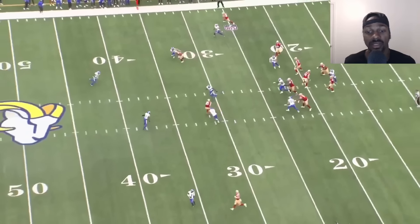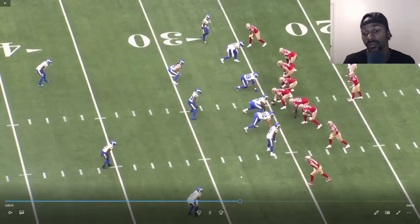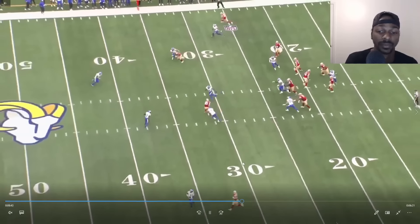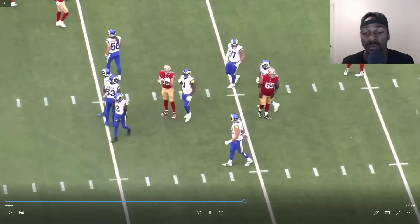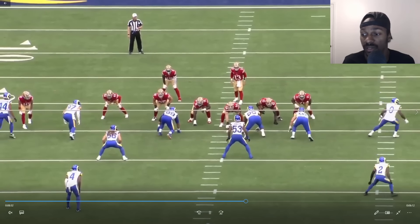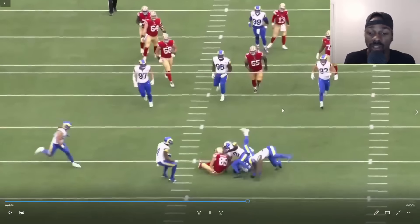Motion outside to CMC, goes to Kittle up the middle. This is just good football. You're putting zero coverage on Kittle right here — once that motion, you see him shift out. When CMC goes in motion you know it's basically one-on-one with Kittle. A little zone coverage — Kittle's gonna win that 100 times out of 100.